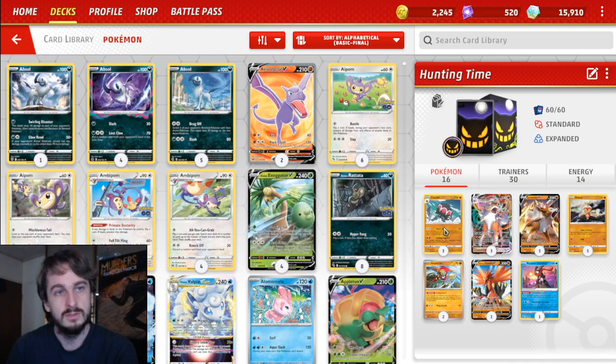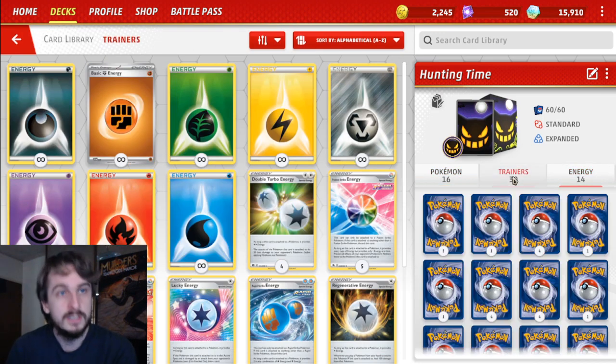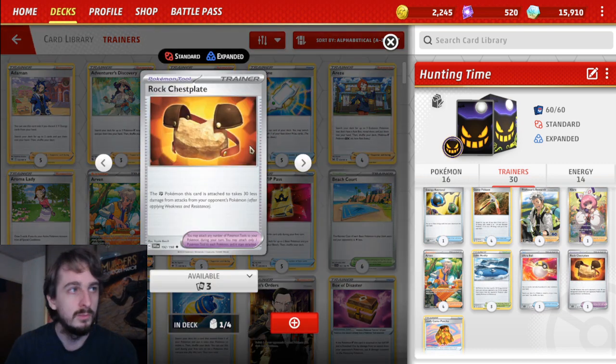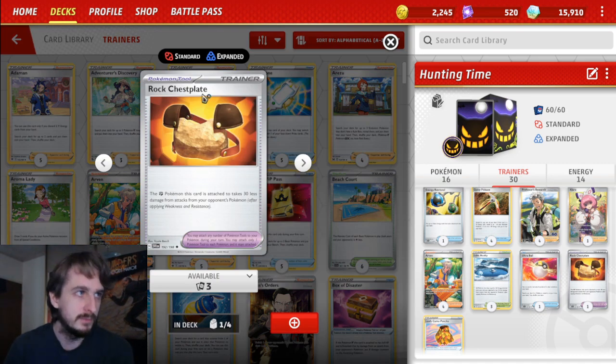The main obstacle is just getting your Clay Doll set up or getting your Lycanroc set up — everything other than that is pretty straightforward. We've got 14 Fighting energy, our Gutsy Pickaxe which is pretty great and can help get a benched Clay Doll to two energy a turn in advance. We're also playing one Forest Seal Stone and one Rock Chest Plate, which is really good to help keep Clay Doll alive, but you can also put it onto the Lycanroc VMAX to help it stay around.